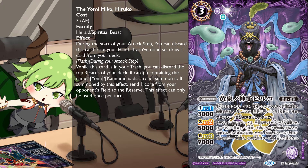This card is costly and has one purple and one green reduction. At the start of your deck step, you can discard this card from your hand; when you do, you can draw a card. And as a flash effect during your attack step, you can discard 3 cards from the deck top, and if any Yomi or Kamuyomi named card is discarded by this effect, you can summon this card from trash.